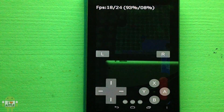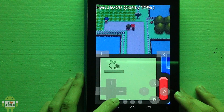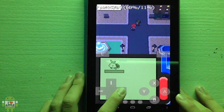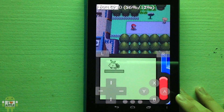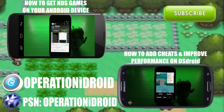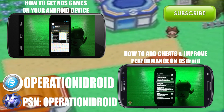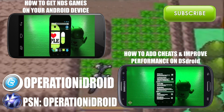AstroDS is a free Nintendo DS emulator on the Google Play Store. Overall it's a really great emulator — you can run through this game extremely quickly if you add the cheats for the bicycle, the text speed modifier, and all that great stuff. If you'd like to learn how to do this for yourself, click on the Nexus 4 at the top left or follow the link in the description. If you already have AstroDS and would like to learn how to improve the performance and add cheats, click on the Galaxy S3 at the bottom right or follow the link in the description.